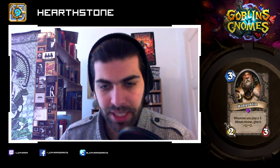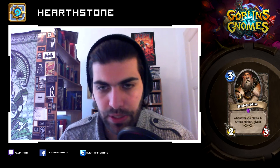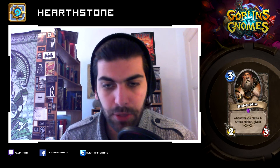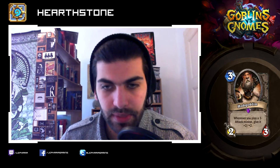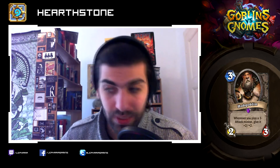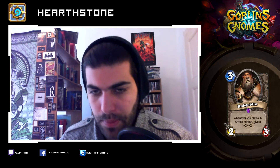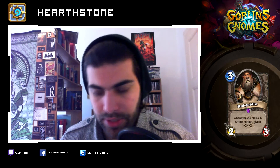Hobgoblin: three mana, two-three. Whenever you play a one attack minion, give it plus two plus two. That's pretty nice for aggro, isn't it? Play a Hobgoblin on turn three or four, and then add another one attack minion to it and give it plus two plus two — yeah, that's pretty cost efficient. I can see that guy being very, very potent in aggro.